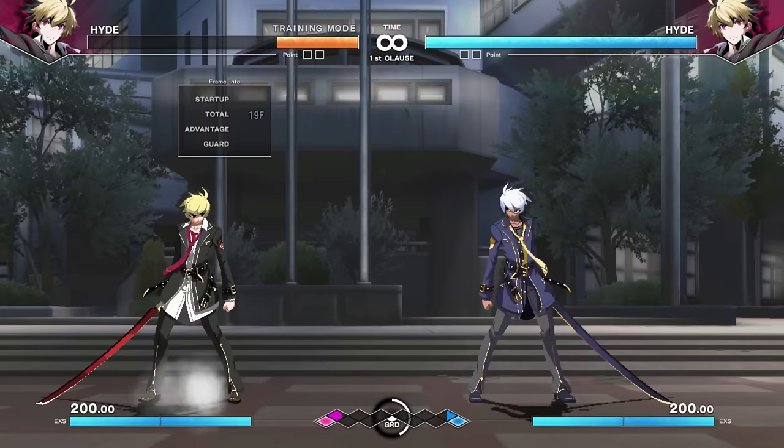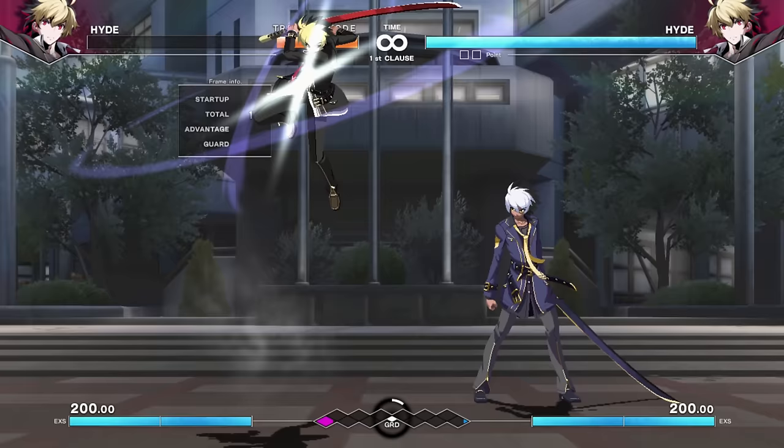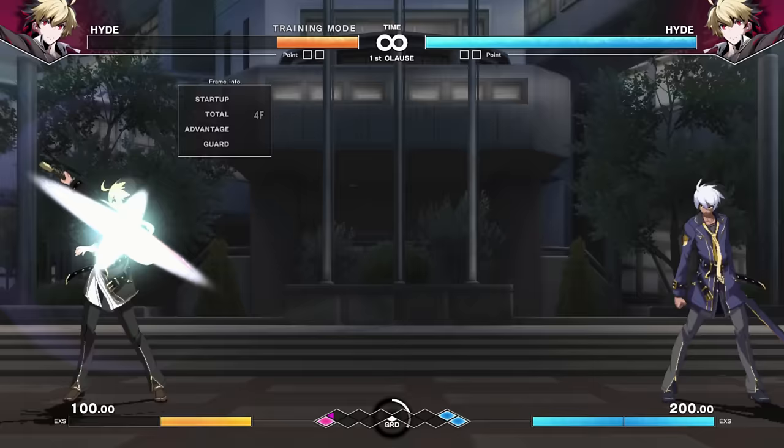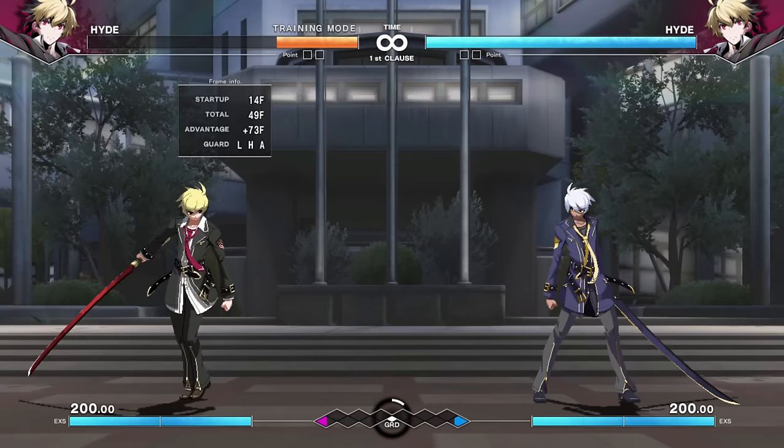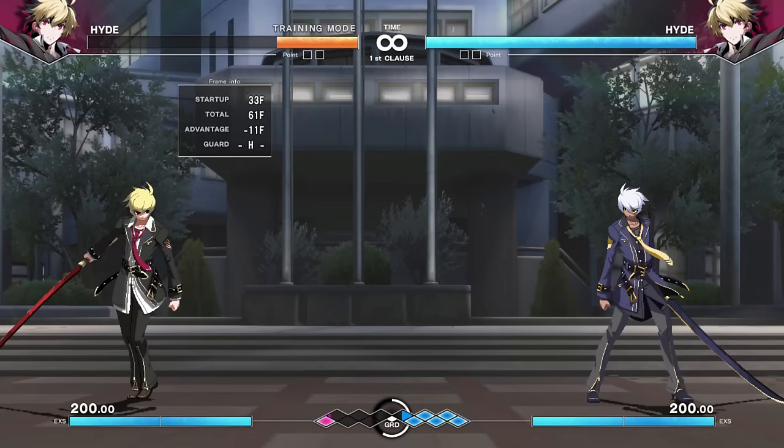Hyde's got a lot of options. He has many chargeable normals and ground pounds, so he can control space in a very non-standard way — it's not just fireball, uppercut. His force function is a big sword slash that you can hold, and if you hold it, it's an overhead. He also has a new version: the X slash — down B and C — the new force function move, which is also holdable.